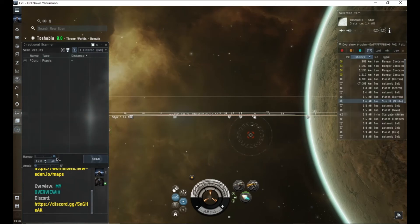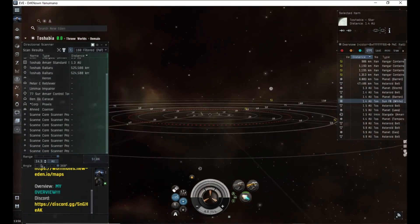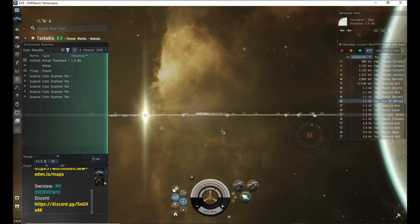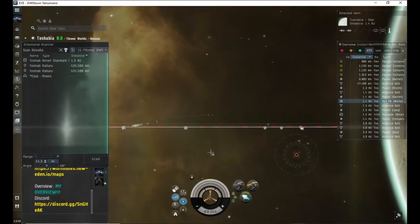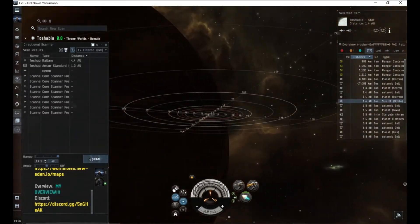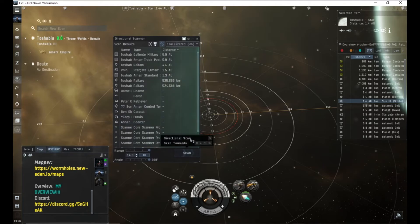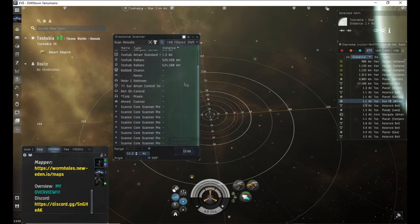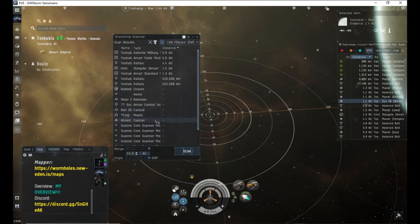I think that is it. D-scans aren't quite hard once you get it down. There are other ways to do it as well — you can literally do it from this window. The directional scanner is seriously your best friend. You should be constantly pressing V, especially if you're in a wormhole — honestly, you should be mashing that button. It doesn't teach you this in EVE, which I just think is wrong.